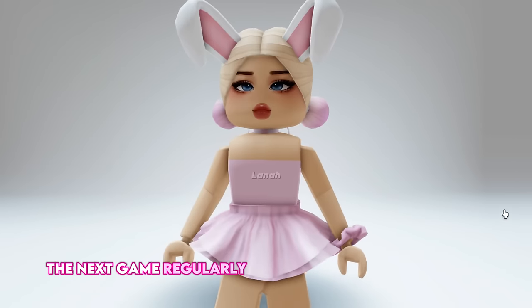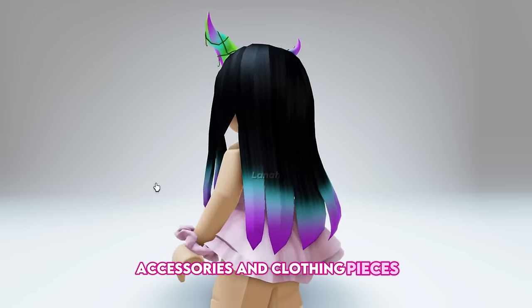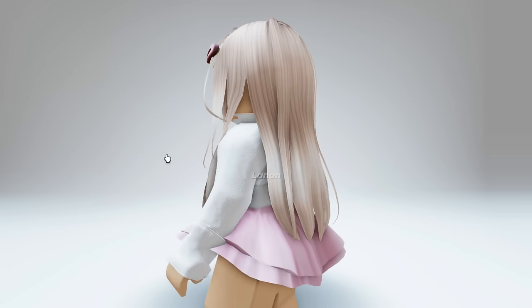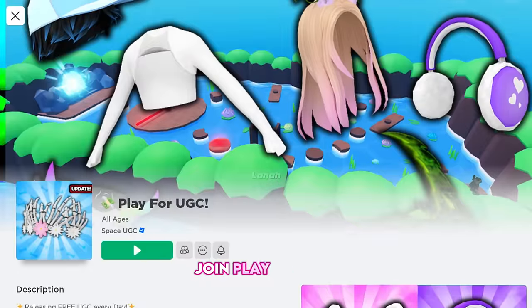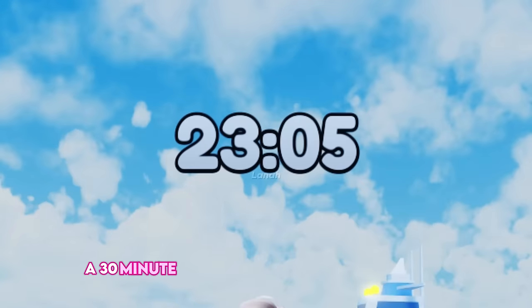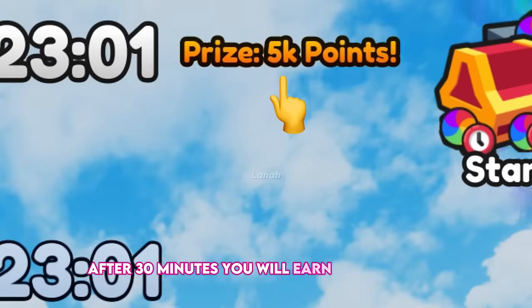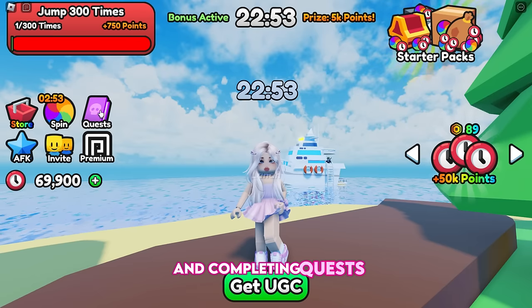The next game regularly provides adorable free hairs, accessories, and clothing pieces. Join Play for UGC. Once you've joined the game, a 30-minute timer will appear over your head. After 30 minutes you will earn a points prize. You can also earn points by doing tasks and completing quests.